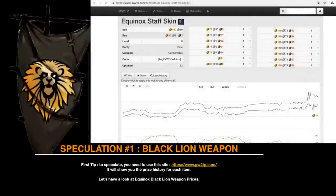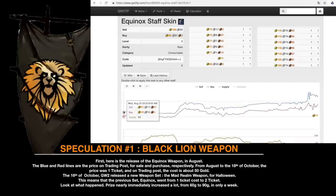To speculate, you need to use a price history site that will show you the price history of each item. Let's have a look at Equinox Black Lion weapon prices. Here is the release of the Equinox weapon in August. The blue and red lines are the price on the trading post — for sale and purchase respectively. From August to the 16th of October, the price was one ticket, and on the trading post the cost was about 50 gold. On the 16th of October, the new weapon set — the Madriam weapon for Halloween — was released. This meant the previous set, Equinox, went from one ticket cost to two tickets. The price nearly immediately increased a lot, from 60 gold to 90 gold, in only a week.